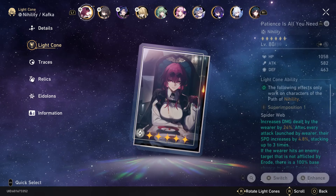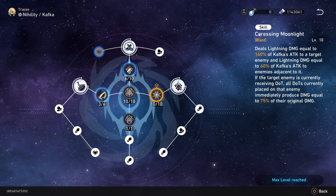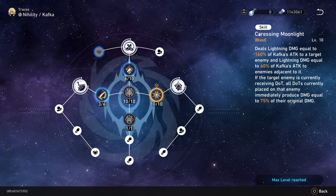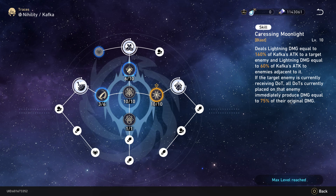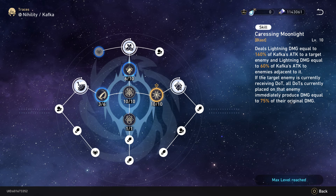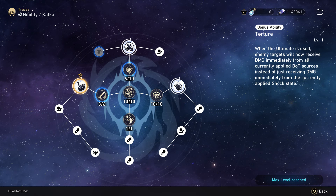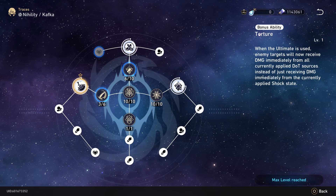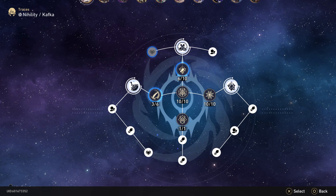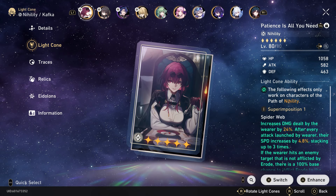If you don't know what the character does: any DoTs that are on the enemy, including the ones she produces herself, immediately get triggered upon the usage of her skill or her ultimate. You do have to unlock her trace to make her ultimate immediately trigger DoTs, but that's no problem.